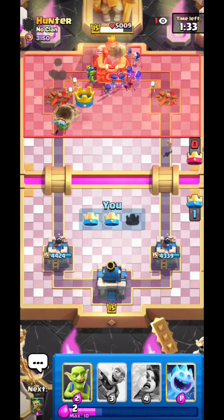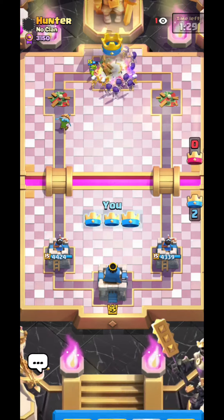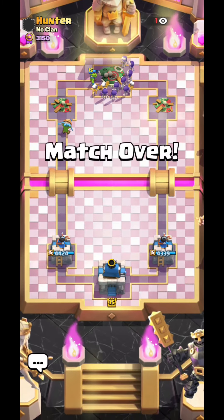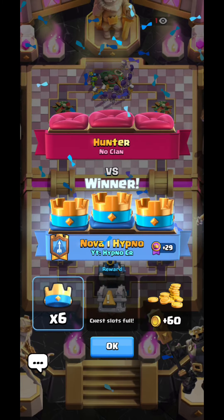He even has a hard counter because we don't have a rocket, and he has perfect defense with his icebow defense. He has tesla, nado, lock, ice whiz — basically everything on defense — but we still managed to pressure him so well that we got the three crown. GGs.